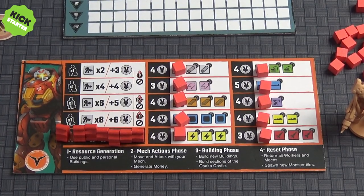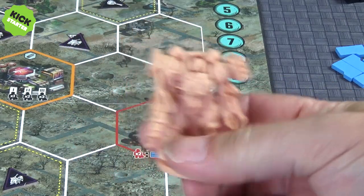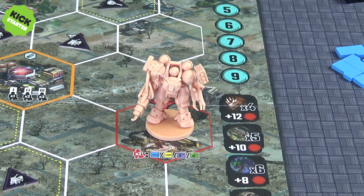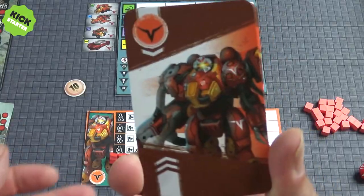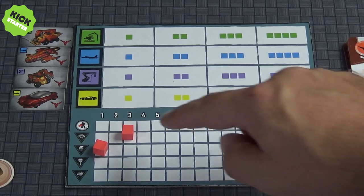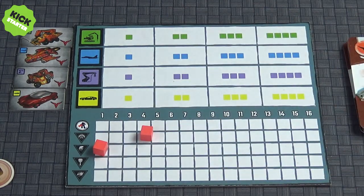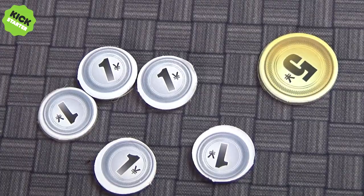Each player is going to choose a corporation that they own, and they are going to take a mech which belongs to that corporation and put it on their base on the main board. You're also going to collect your combat cards, you're going to get a progress board and a corporation resource board, as well as some cubes, some workers, and some money.